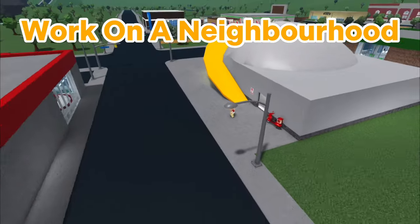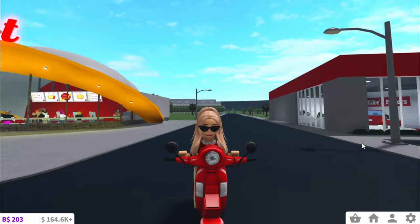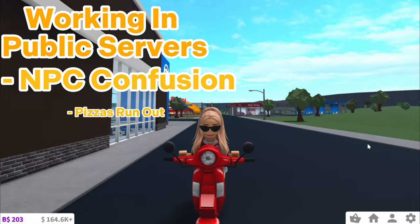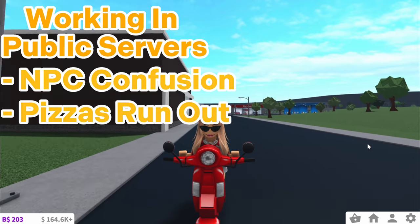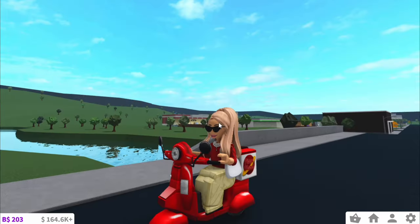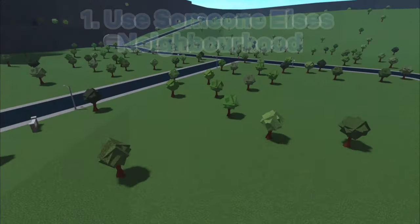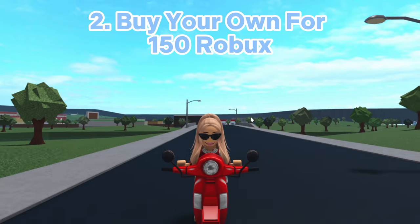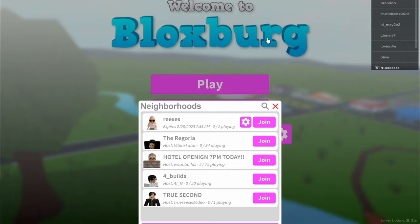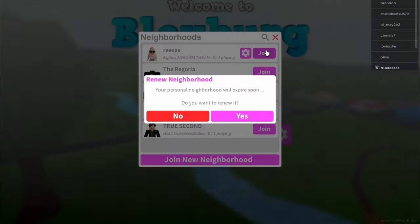The next tip is to work on a private neighbourhood. There's nothing wrong with working on a public server, but it can get a little bit annoying — there can be too many delivery NPCs, you can run out of pizzas at Pizza Planet and have to wait, people can get in your way, and you can get thrown out of work from plots. You could easily find a neighbourhood which is pretty much empty, or buy your own for only about 150 Robux per month. Trust me, it makes working so much easier.